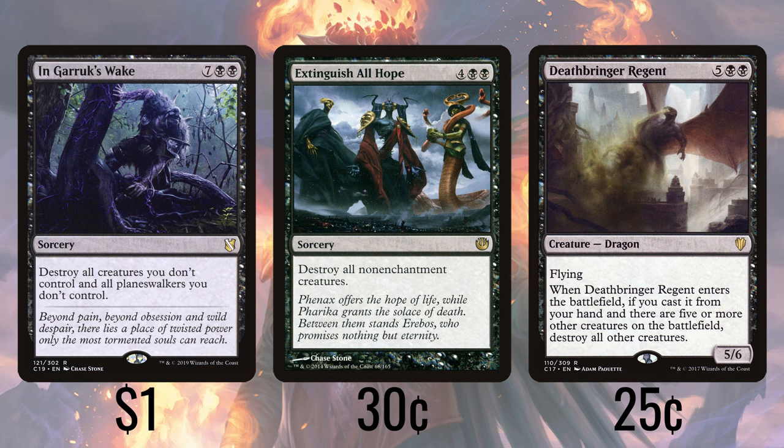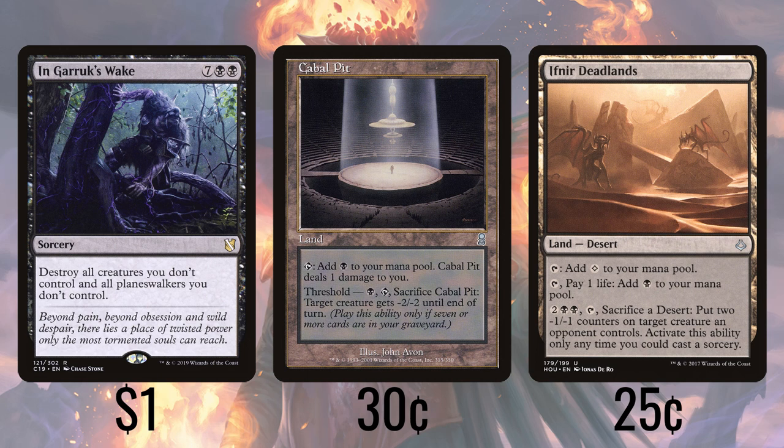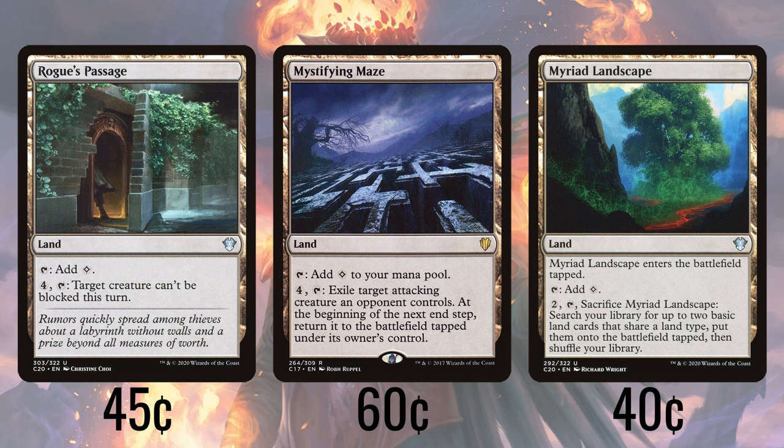We get to continue our removal in our collection of lands. Cabal Pit sacks for a single black to give a creature minus 2, minus 2 until end of turn, while Ifnir Deadlands lets us pay 4, tap, and sack it to put two minus 1, minus 1 counters on a creature. Combined with our commander's ability, a total of minus 3, minus 3 will kill an awful lot of creatures — and they produce mana too. Labyrinth of Skophos and Mystifying Maze both help protect us, letting us pay 4 and tap them to save us from an attacker, and both also tap for colorless. Myriad Landscape either produces colorless or lets us pay 2, tap, and sack it to go get two tapped swamps into play, providing some level of ramp. Rogue's Passage is great not only to get in some incidental extra damage, but also to get a creature through that we've built up with plus 1, plus 1 counters.